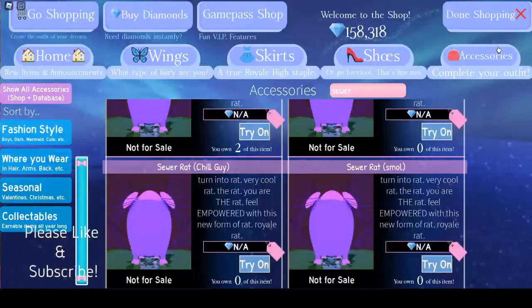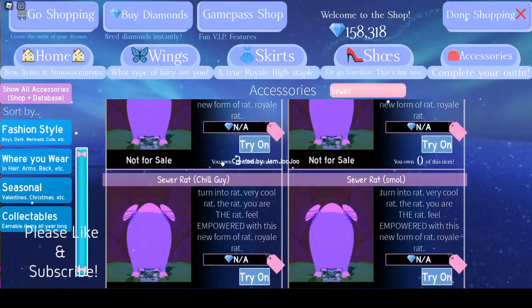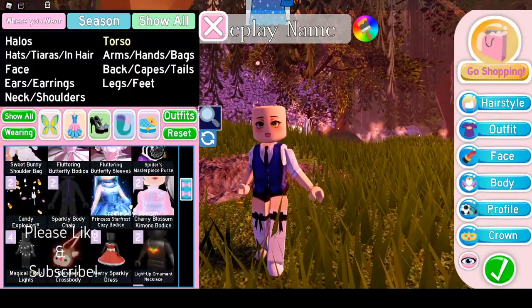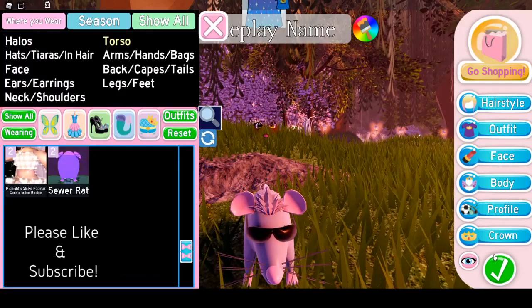And then we have sewer rat small, which is this baby dinky rat down here. You can't jump around with it. And what these four sewer rats are in the shop is actually the four toggles of the rat — so if you go to torso and find the rat accessory, it's the four different toggles.